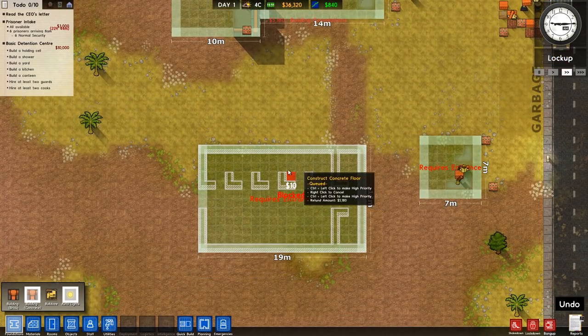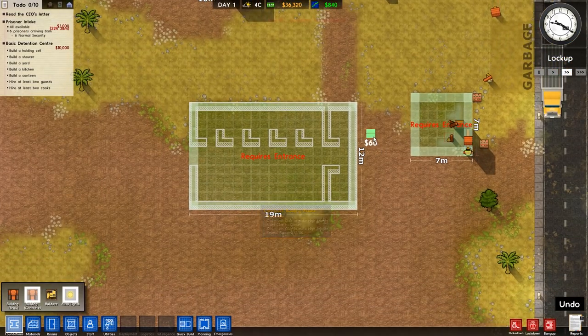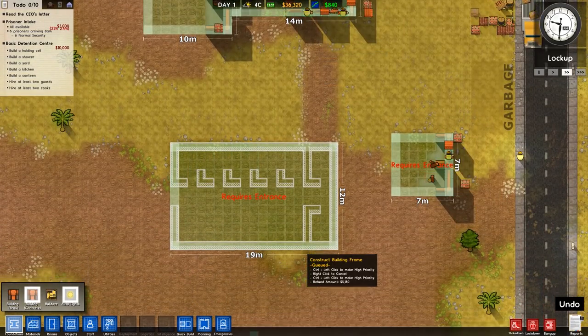Basically the goal is to make a prison - a reasonably profitable prison. We have six normal security prisoners arriving in a few hours, so we've plenty of time. We'll let them churn out those buildings.